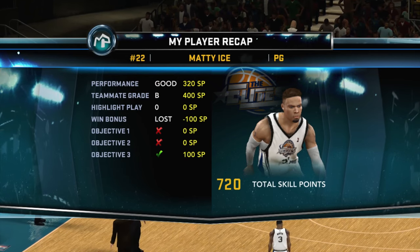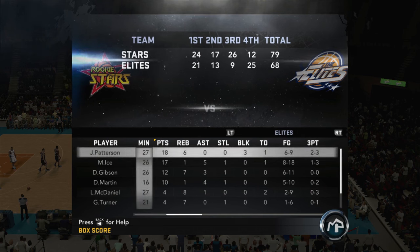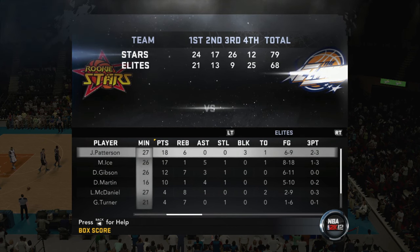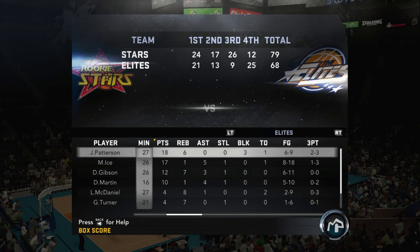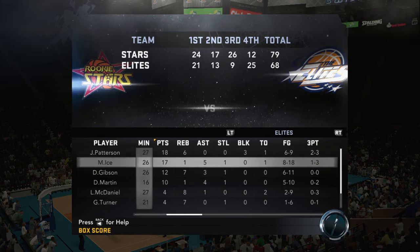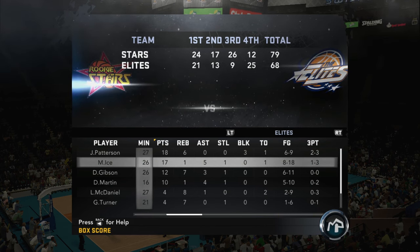Performance was good. We did lose though, so we got 720 skill points. Teammate grade was a B. Looking at the box score — Patterson had 18, six rebounds, three blocks, six for nine. I was eight for 18, one for three from three. I had a lot of great looks, so I was just taking shots. 17 points, a rebound, five assists, and a steal. Only had one turnover. I made a few mistakes here and there — I could have had like an A minus or something, but I'm actually happy with almost a B plus.